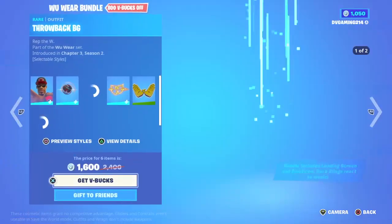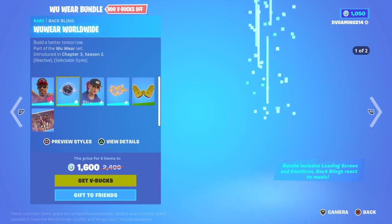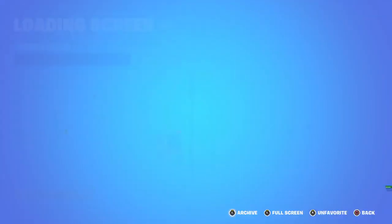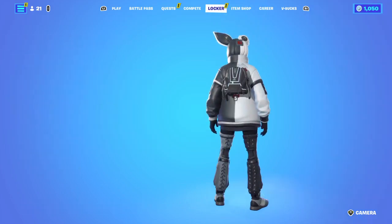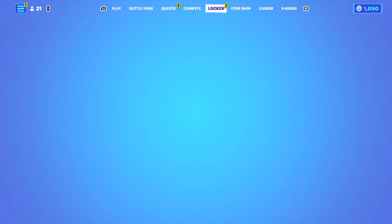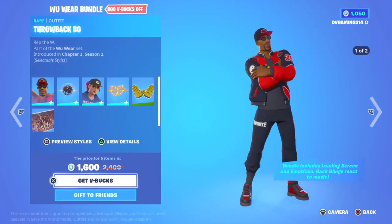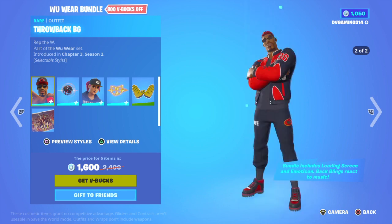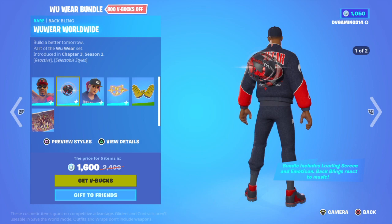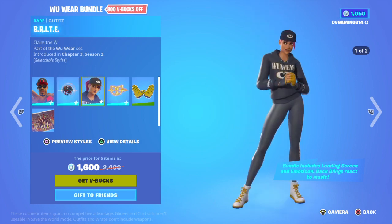Basically we have these skins, they look pretty cool. Let me take the back bling off real quick. There we go, now you guys can see it. We have this skin, looks pretty cool. What does that say? 36 — that's 36 on the shoulder, and we have like a planet, yeah planet.